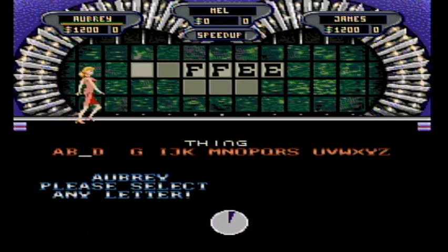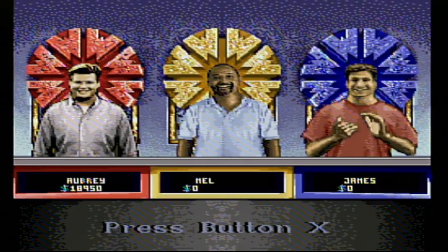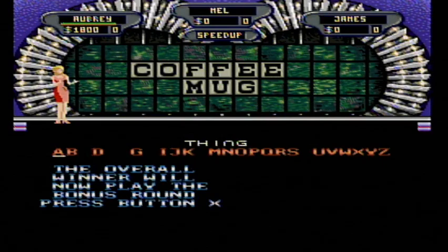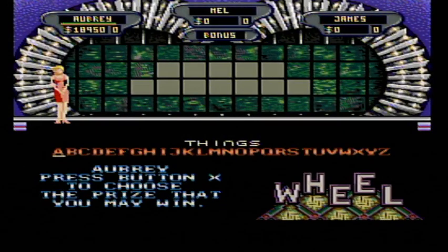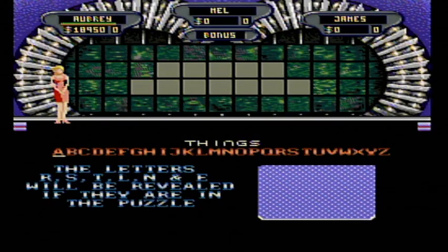There we go! $950 — let's go to the bonus round. Wait for a great bonus prize. Let's do it. Dames will be the category, and here we go. W, R, S, T, L, and E. Here we go.